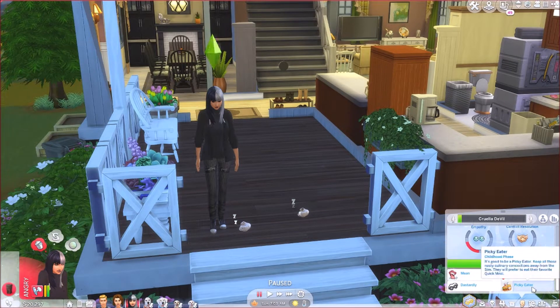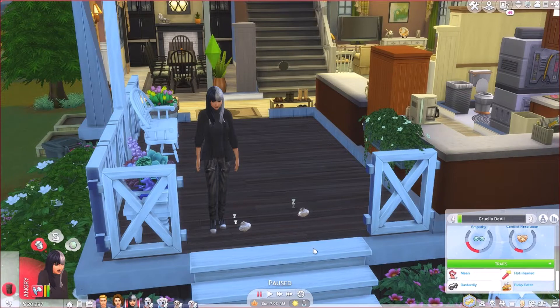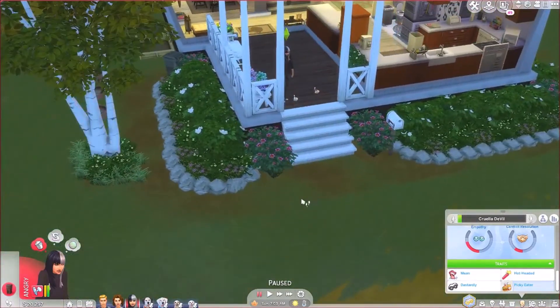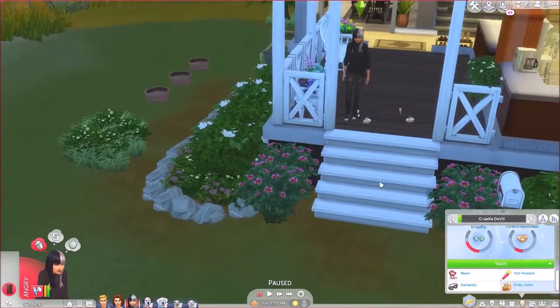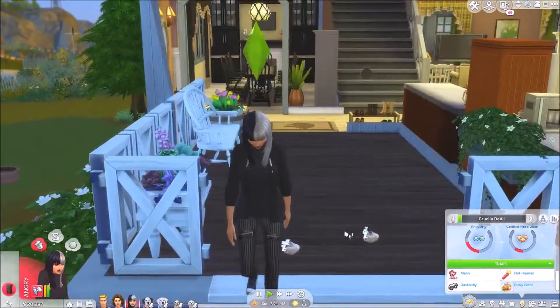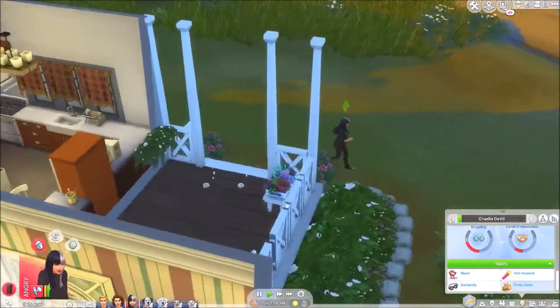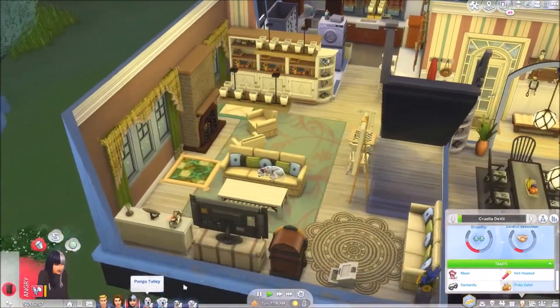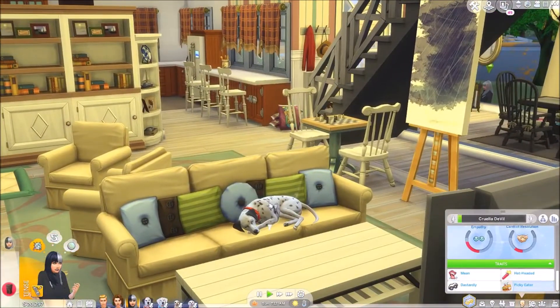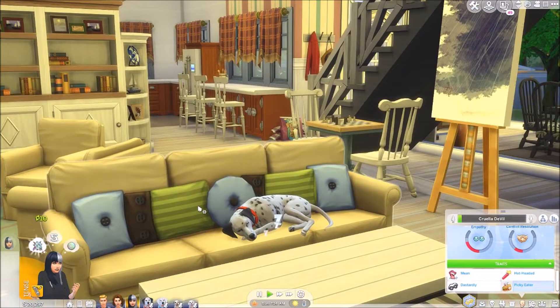As you can see, she's already angry right now - she's hot-headed. Hot-headed Sims tend to get angry for the smallest of reasons. She's going to kick the trash can and I'm going to let her, although I think I'm going to force her to clean it up later because she should learn that as well. Let's check her traits very quickly.